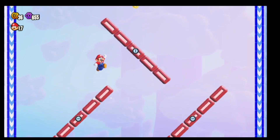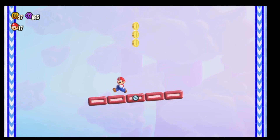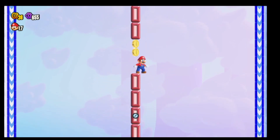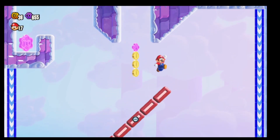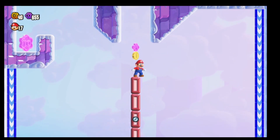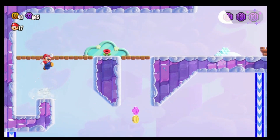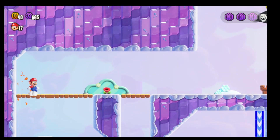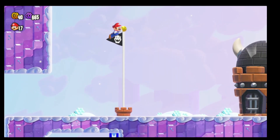We want to get to the top here, then jump up to the top again. Wait for this platform, get to the top, and wait for this one to rotate. Now we have the last flower coin — just make that jump here, and there we go!